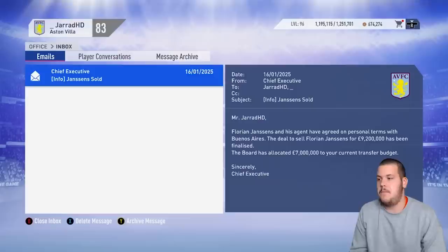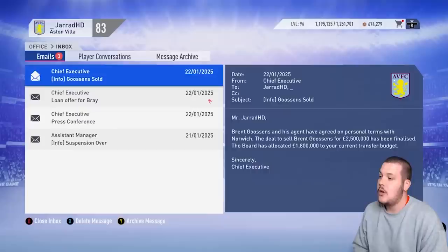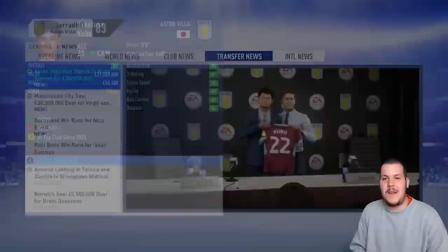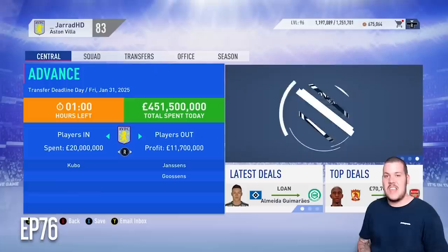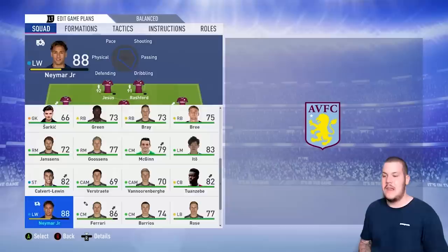Florian Janssens has left to Boca Juniors for £9.2 million — one of our youth academy kids, thanks for your service. Goossens has gone to Norwich after we'd been trying to sell him for a while. We've also signed Takafusa Kubo — the Japanese wonderkid who signed for Real Madrid in real life. We're going to use him on the right-hand side; he's very versatile. Welcome to Aston Villa. That is the end of our January transfer window: Kubo in, Janssens and Goossens out.